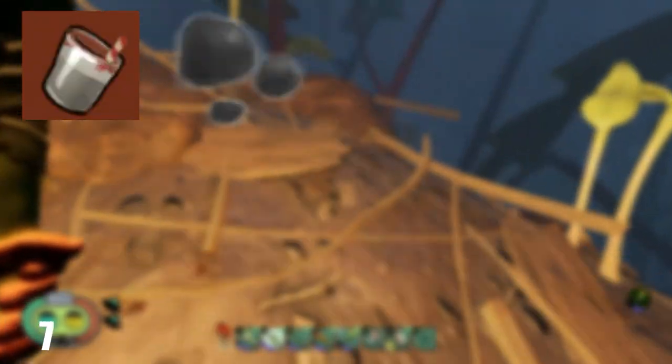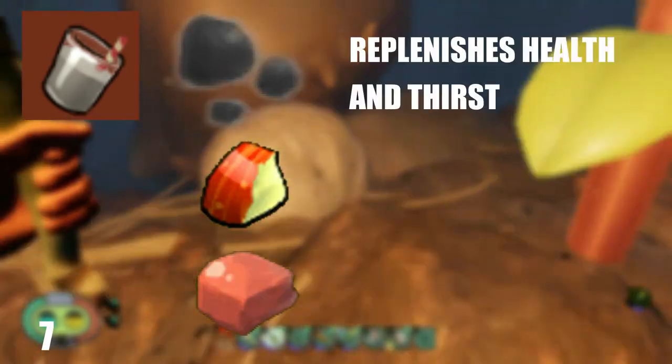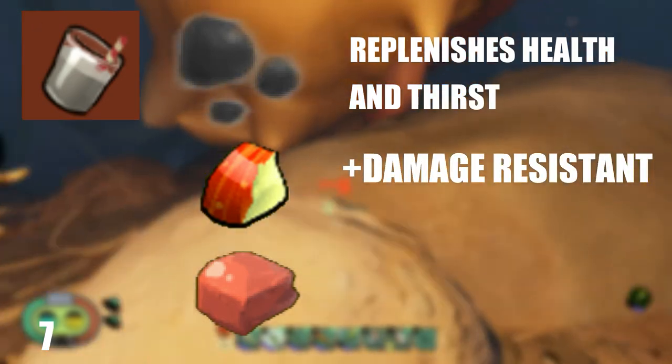To make Human Food, you will need a Cookie Sandwich Bit, an Apple Bit, and a Billy Hog Nugget. This drink replenishes health and thirst, and adds damage resistance.